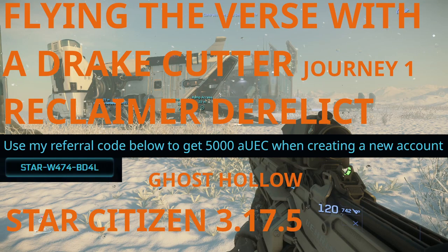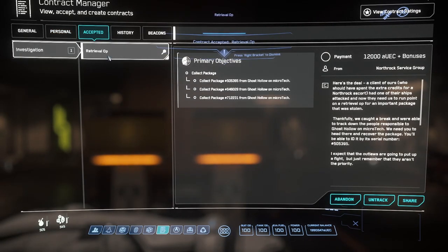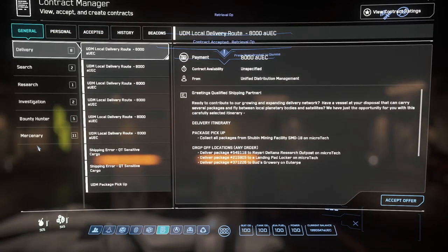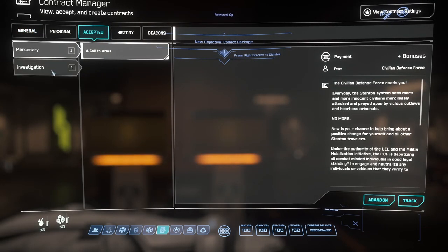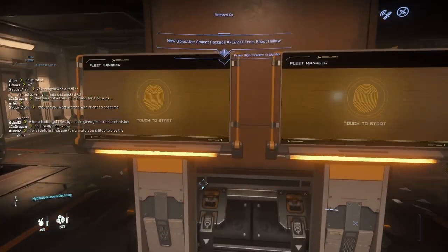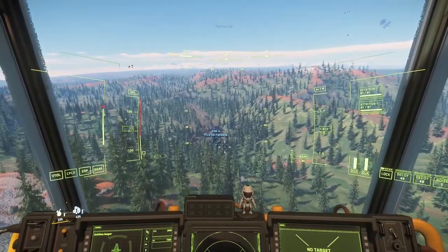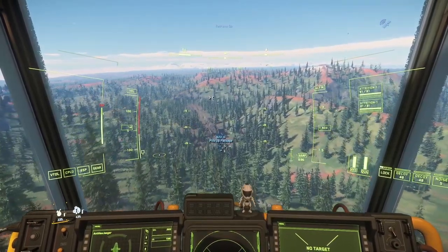Hello guys, welcome to Flying the Bears with a Raid Cutter. Today I will be doing an archival operation mission named Ghost Hole. It is a site where there has been a crash — a Reclaimer has crashed. I am flying the Raid Cutter. As you can see, Ghost Hole is on the planet Microtech.